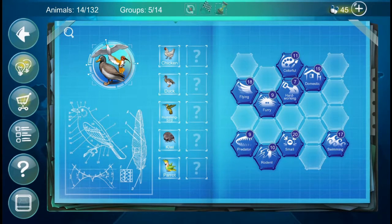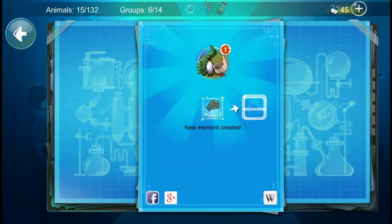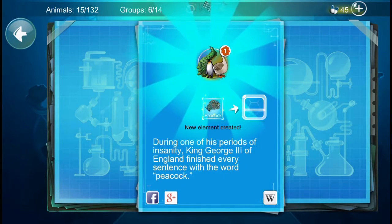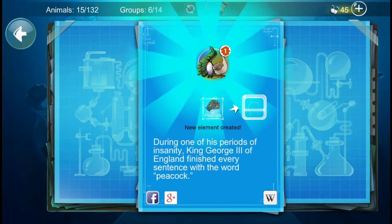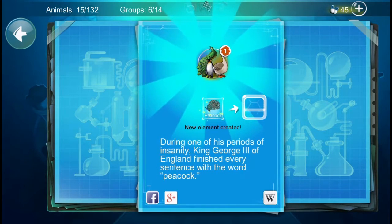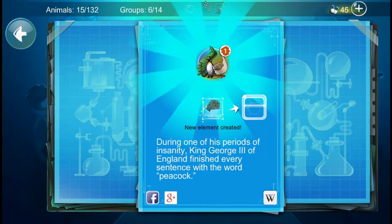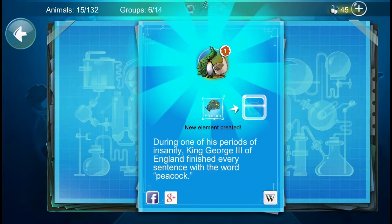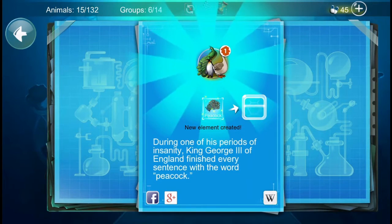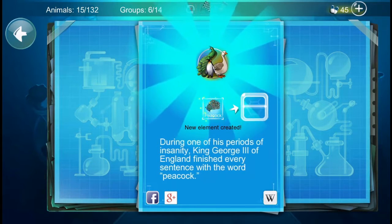I'm going to try chicken with colourful, because I think that might make a peacock. It did! During one of his periods of insanity, King George III of England finished every sentence with the word 'peacock.' That is quite an interesting fact — I think I might begin doing the same. I'll also scan the peacock.